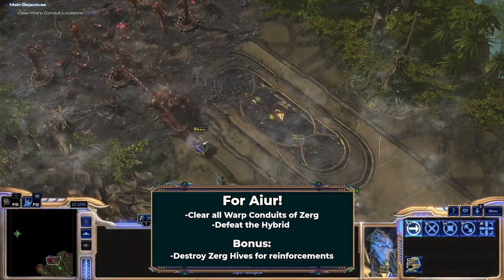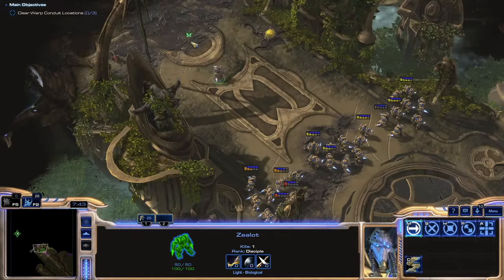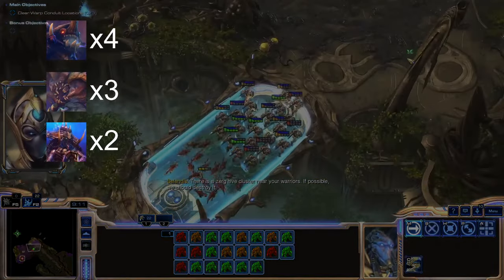While the rules do say that no-build missions don't count, I want to give this one my best shot. The objective of 4 Iyer is easy: clear out the Zerg and get to the end of the mission. I'm given 32 Zealots to work with. The Zerg on the other hand has 4 Ultralisks, 3 Guardians, 2 Queens, 2 Infestors.